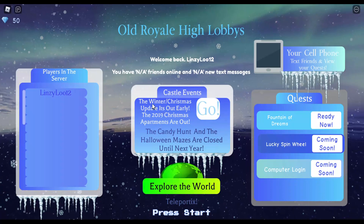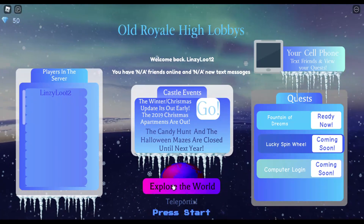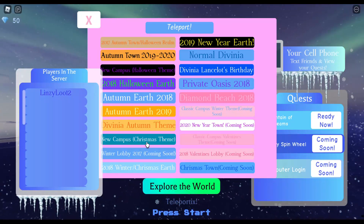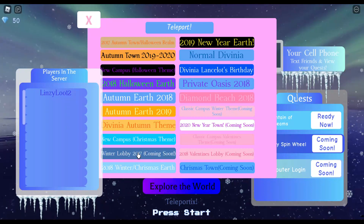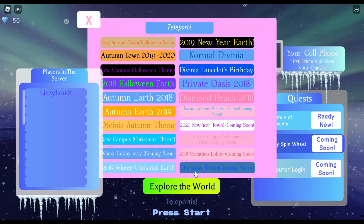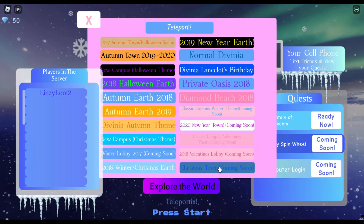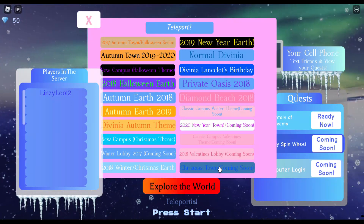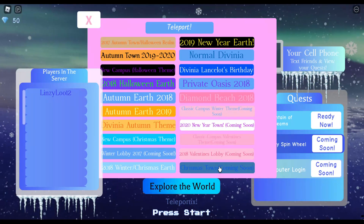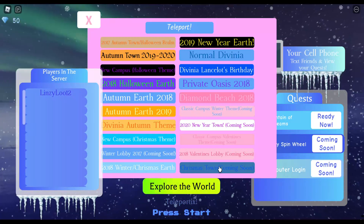They have the winter/Christmas 2019 apartments, and it looks like they have the new campus Christmas theme. The 2017 is coming soon, we have the 2018, and Christmas Town is coming soon — which I believe was out in 2019 and 2020. I think 2020 only had a slight difference from 2019; there was like a new coffee shop and a new area where you can sled.